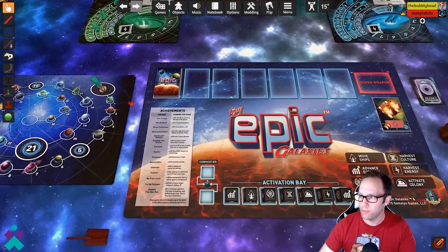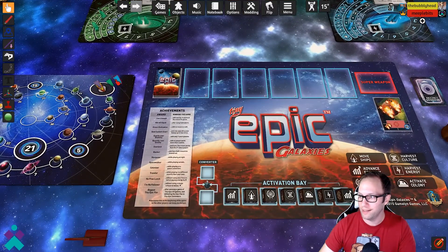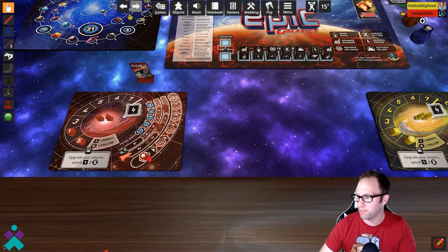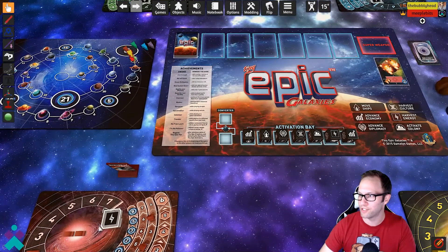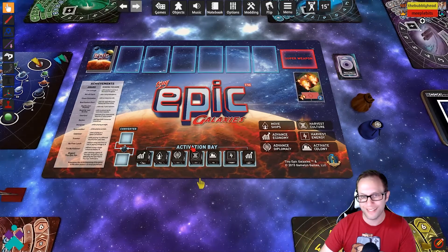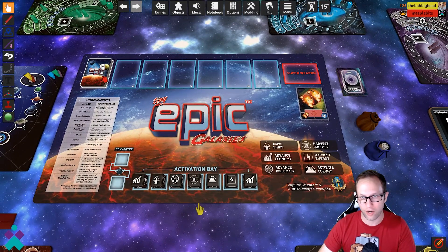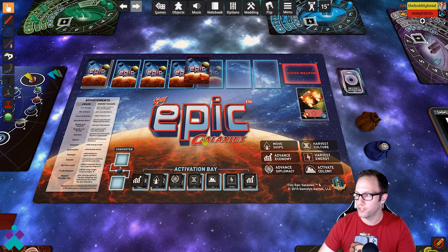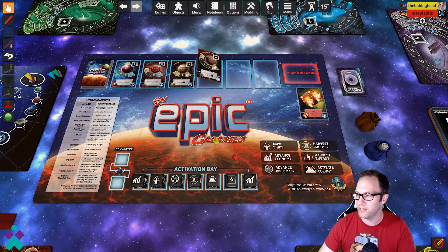Over here on the victory point track, I need to move some pieces out of the way because there's only two of us in this particular game. We actually start with one victory point — wait, no, sorry, that comes after the first upgrade. Let me move that back. So moving these guys out of the way so they're not taking up space. Next, you have to deal out the planet cards. Per the rules, it's going to be number of players plus two, so I'll deal out four of them.